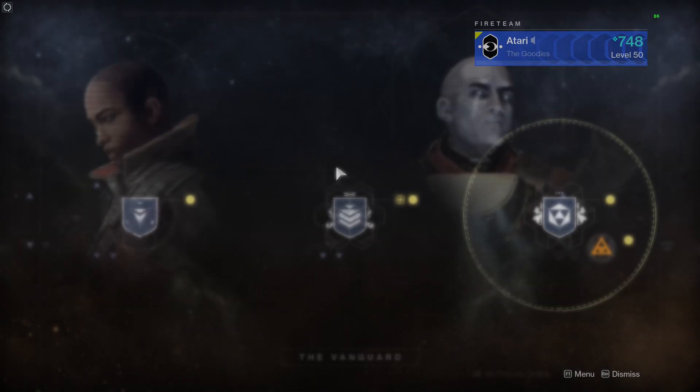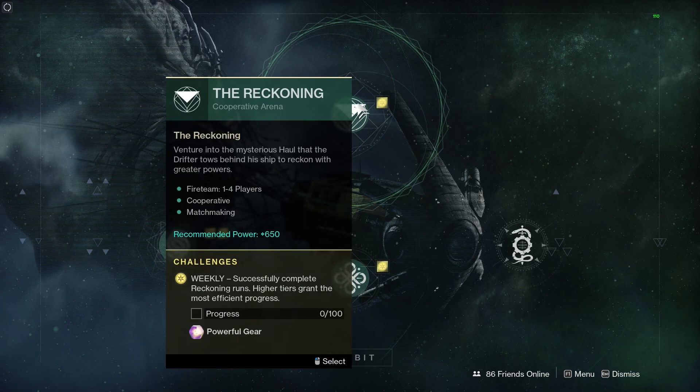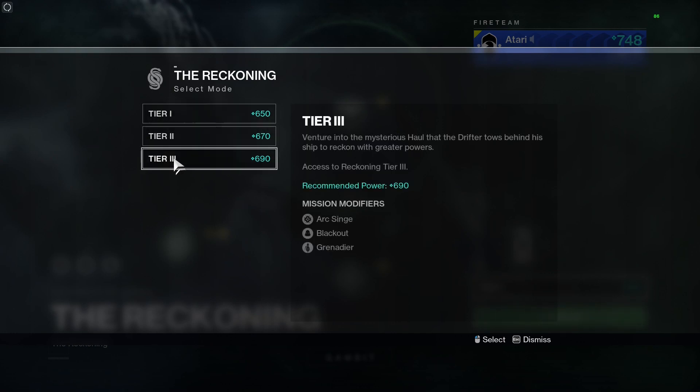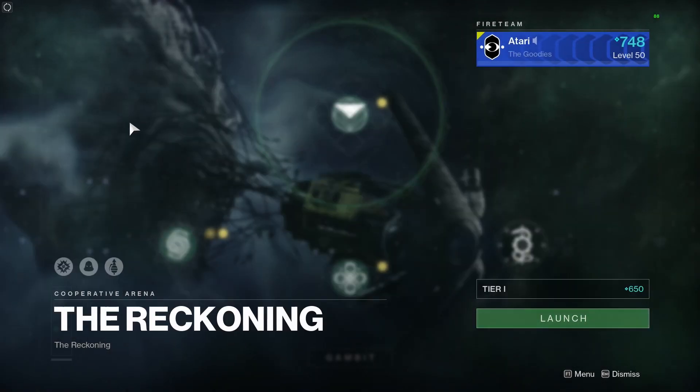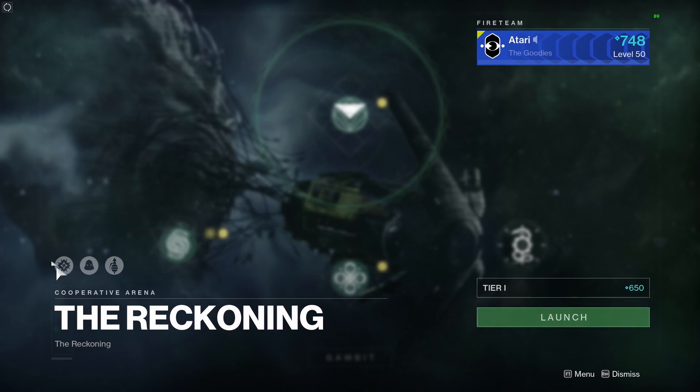Moving on to Gambit. First there's the Reckoning, which is a one-to-four player cooperative PvE activity. Do a lot of this and you'll get some powerful gear — roughly three or four Tier 3 runs will get you powerful loot. It comes in Tier 1, Tier 2, and Tier 3, with recommended power levels for each. The Reckoning modifiers this week are Arc Singe, Blackout, and Grenadier.